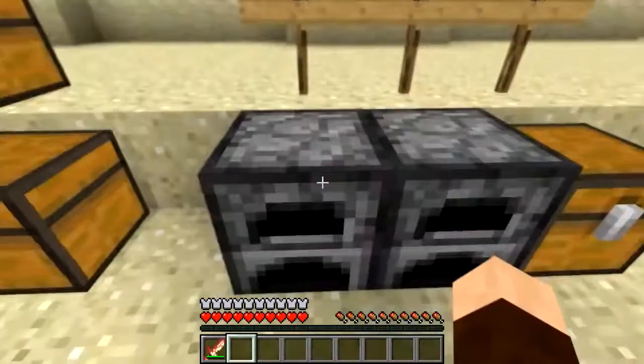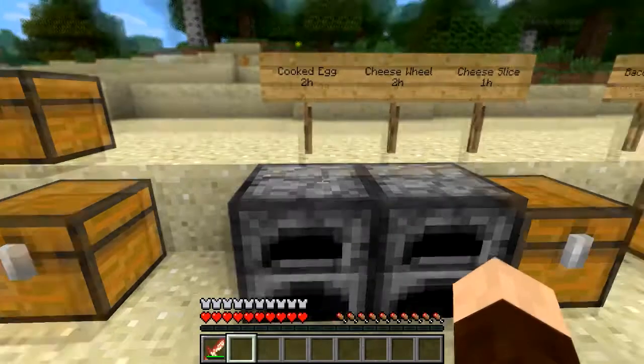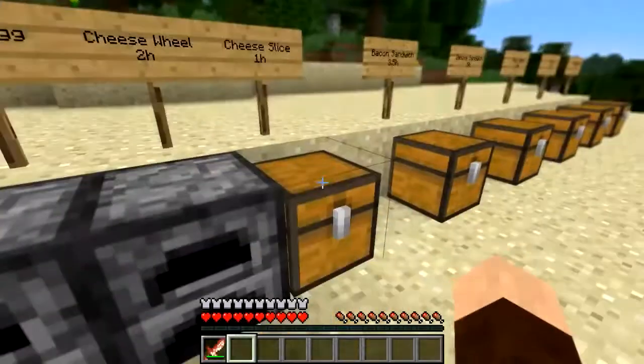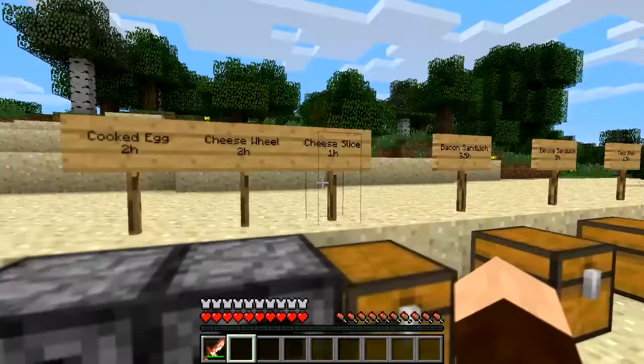You can make cooked eggs — in the furnace all you've got to do is cook a normal egg and you'll get yourself a cooked egg. You can combine these later, I'll show you in a moment. You can also do cheese wheels — cook some milk to get a cheese wheel, and you can split the cheese wheels into six pieces of cheese, which is pretty cool.